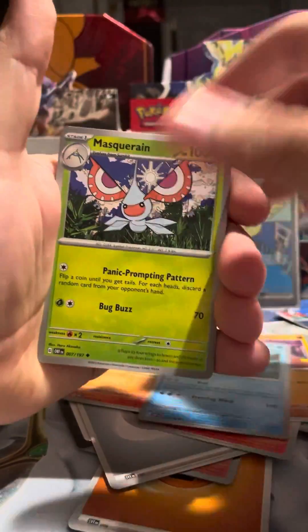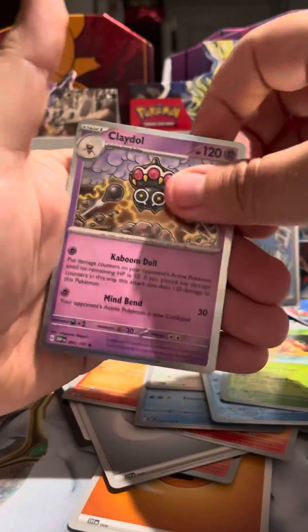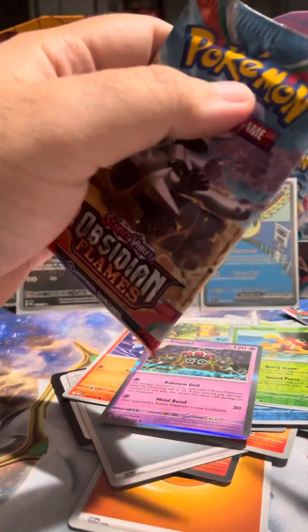Let's see if we get lucky with anything. Goom Shoe, Polyfin, Shuckle, Claddle — very nice card that I like though. And the final pack for today.